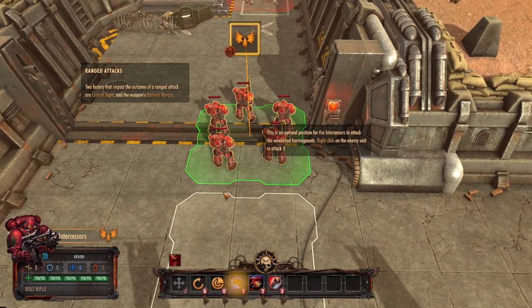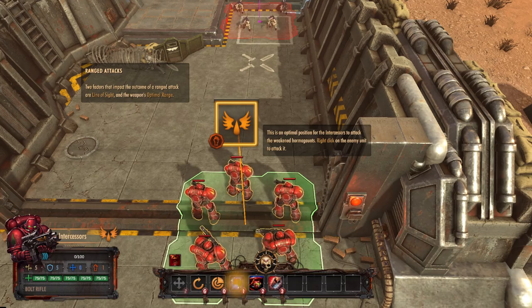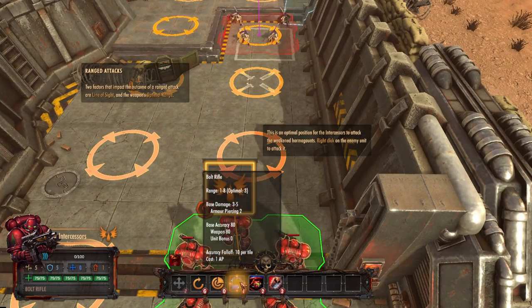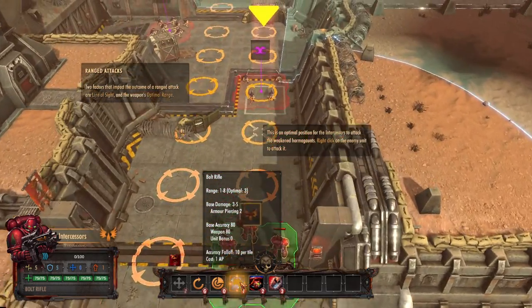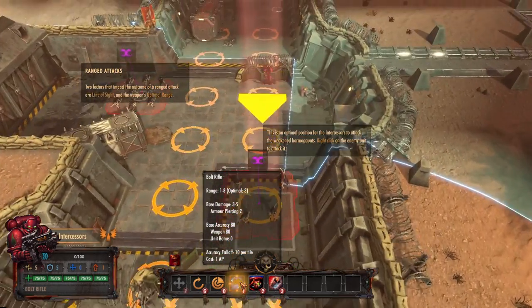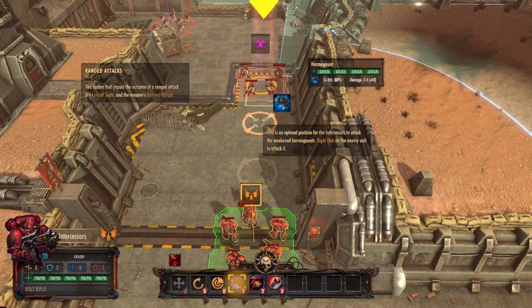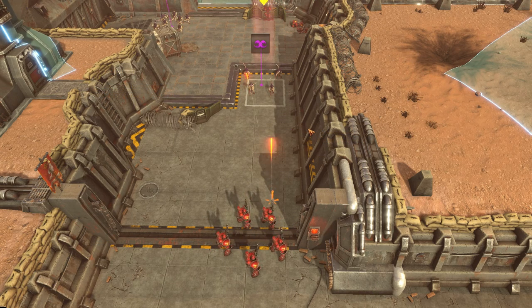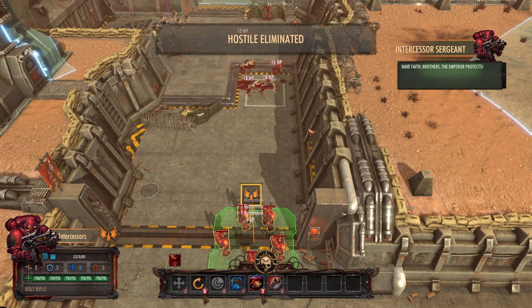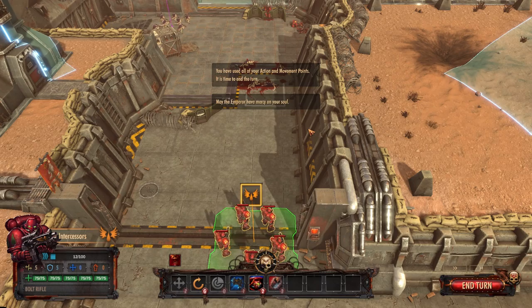So kind of the Intercessors and that kind of thing — when I saw some early gameplay it looked like a lot of Primaris Marines, and I'm not really familiar with the unit names for Primaris. This is an optimal position for the Intercessors to attack the Hormagaunts. Right-click on the enemy unit to attack. We can see our overall range — about eight spaces if it's clear. We're in a big tunnel, so we should be able to shoot that far. At this point we've got an 80% chance to hit. Time to end the turn — may the Emperor have mercy on your soul.